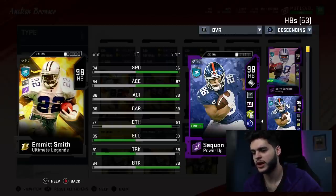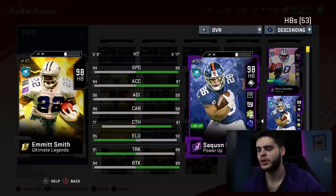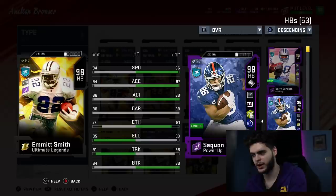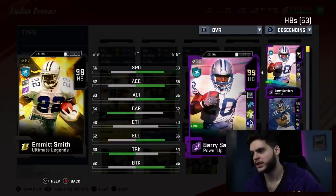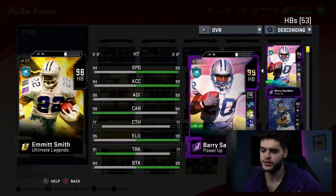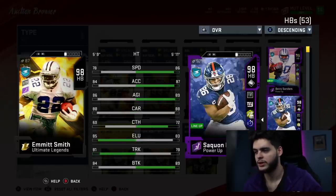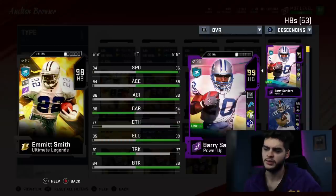Start with Saquon Barkley — he's faster, way better acceleration, way better agility, same carrying, way better catching, slightly less elusiveness, slightly less trucking, way better break tackle. Saquon beats him in all the big categories and he's an older card. Even Saquon non-powered-up is 97, so the comparison is fair. Then compare him to Barry Sanders — the card that just released yesterday, which is technically older than Emmitt Smith — faster, better acceleration, better agility, less carrying, same catching, better elusiveness, less trucking, way better break tackle.